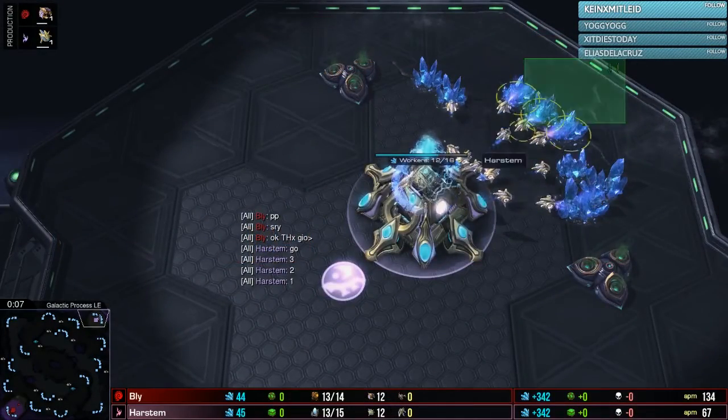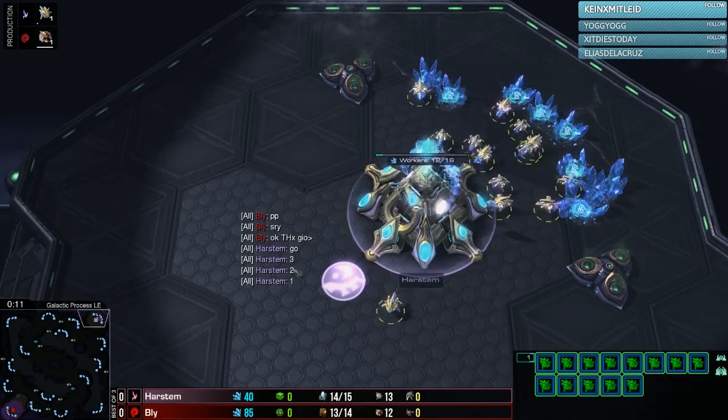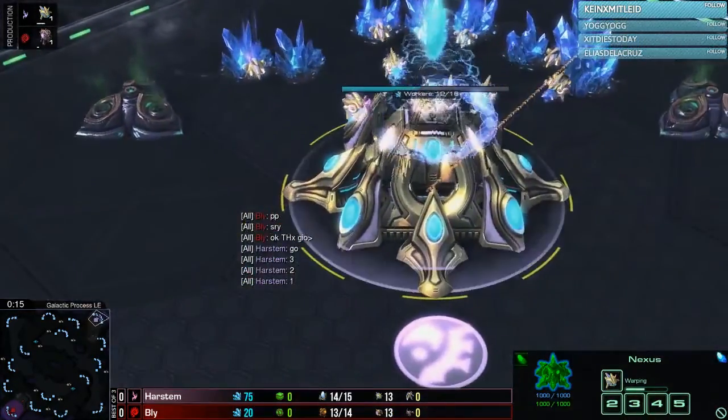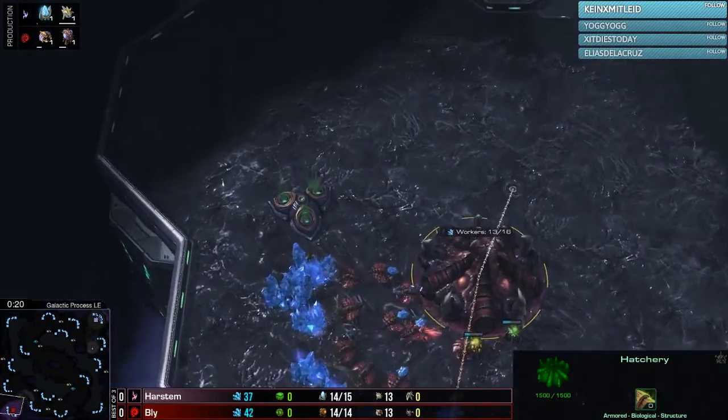Let's go back into this. Let's introduce our players to the top right hand side — our pink Protoss player is going to be from Invasion Esports. If you're cheering on Harstom, there's Harstom on the left hand side. Our red Zerg player is going to be Bly.